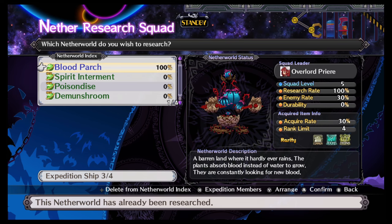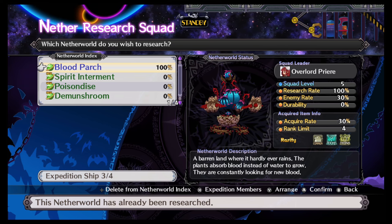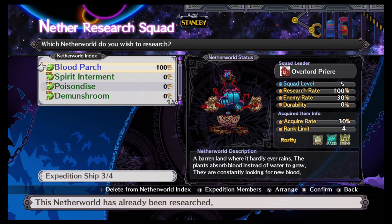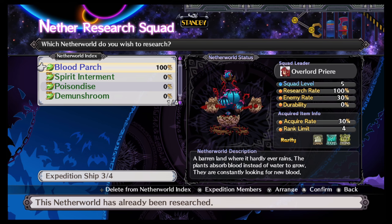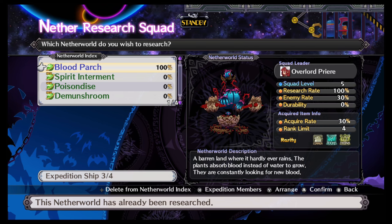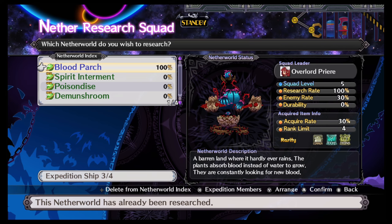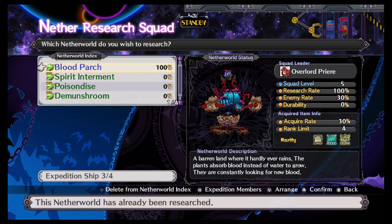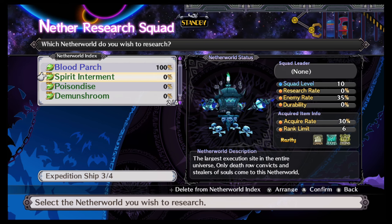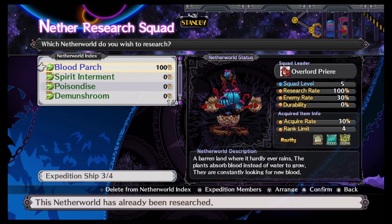Nether Research. What you're doing here is you're sending out squads to research worlds that you've unlocked. What happens when they do that is they go out and they battle enemies there — they can level up, get items, and bring them back. You can see on the right that my squad leader is Overlord Pierre. The squad level of 5 is for Blood Parch. Research rate is 100%, enemy rate 30%, acquire rate 30% — those are all stats for those areas.